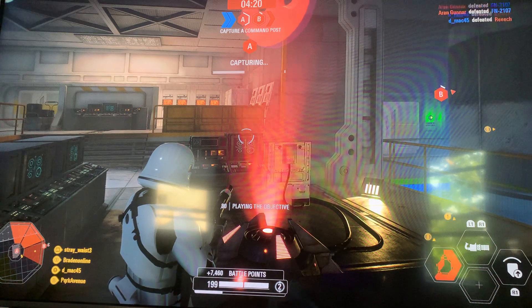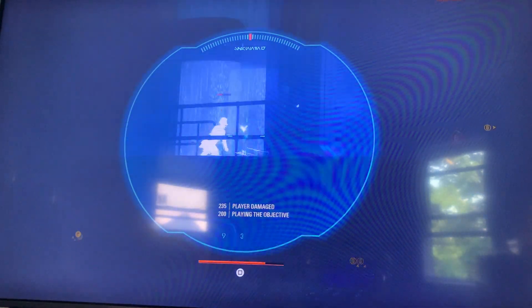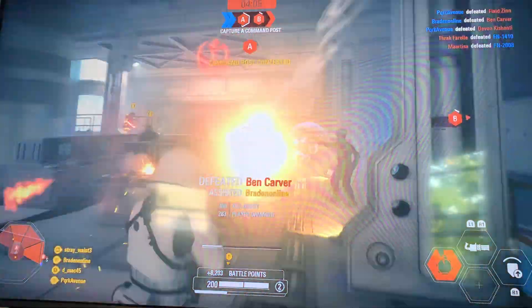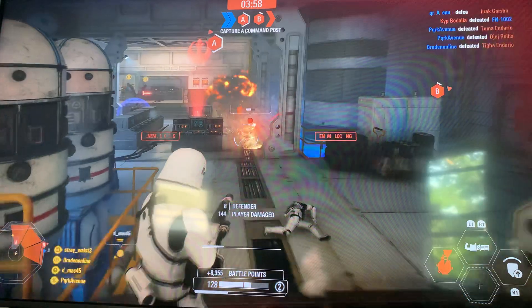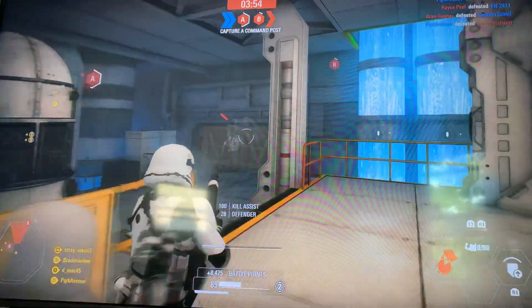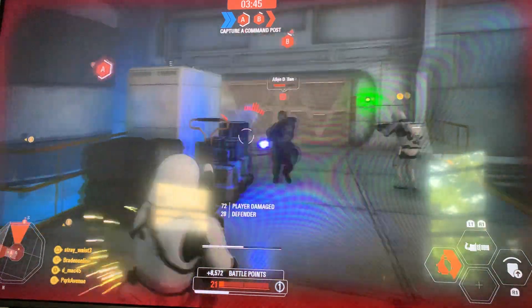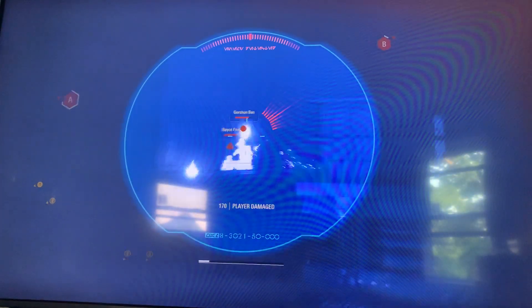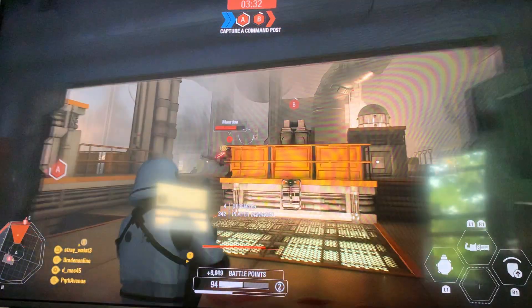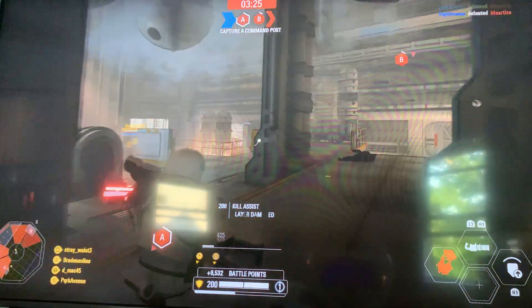That's B — let's just take over A for now. It makes more sense to go to B cause you can just easily walk over there. Oh my god, so many rebels — I didn't even realize. This would be great for Ewok Hunt because it's all dark when you're a Stormtrooper, and you just use night vision. So yeah, it would really help Ewok Hunt if they put it in there.